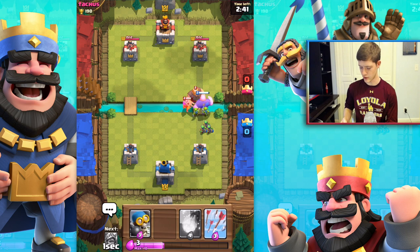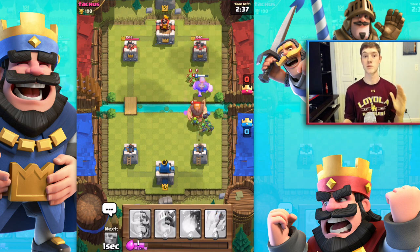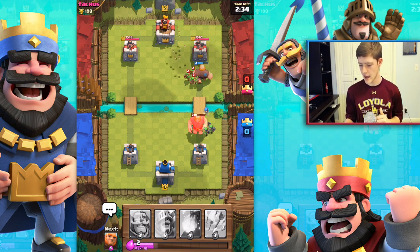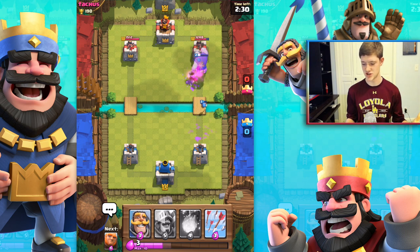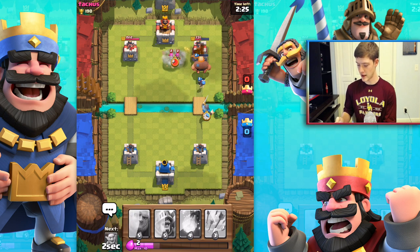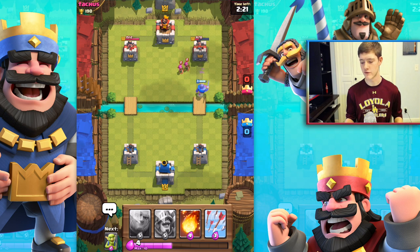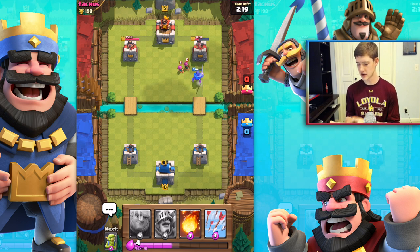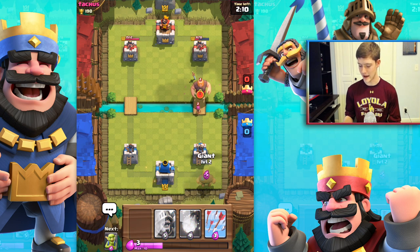We're going to throw down a giant with two goblins and cash out real quick with a bomber. We have a ton of low-elixir mini units going to work. We're slowly causing damage to the first tower. I'm throwing in my knight to support that giant going for the very first tower — looks pretty interesting.